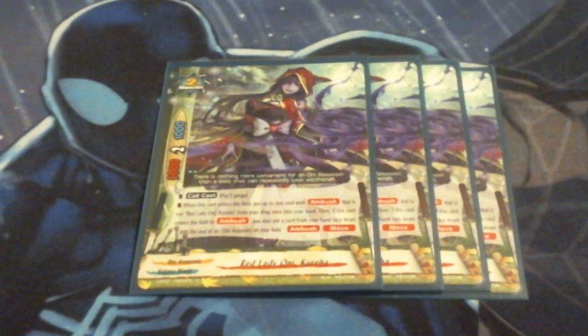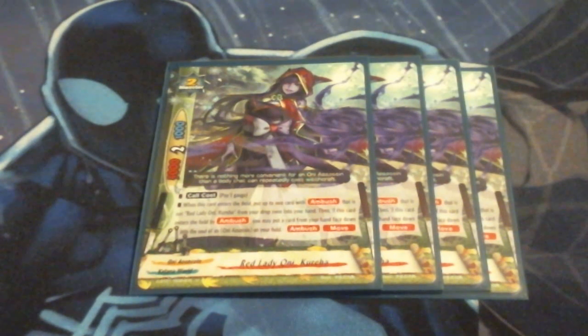We are of course going to be running four Lady Kuriha. She hits that number we always strive for at a 5k, 1k defense. All the Oni Assassins are a little bit weak in the butt, save for a few here and there, but they come out enough to where that doesn't matter. Her call cost is a gauge. When she enters the field, I can put a card with Ambush that's not Lady Kuriha from the drop zone into my hand. Then if Kuriha herself enters the field via Ambush, I can put something into her soul. She sets up a lot of combos and I get the buddy gift off of her. Overall she is my favorite Oni Assassin, so there was no way she wasn't going to be my buddy.